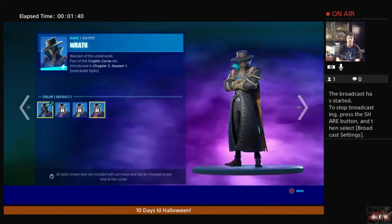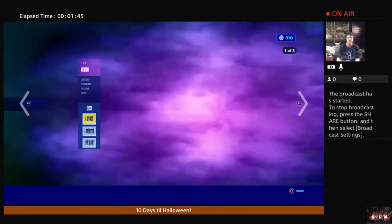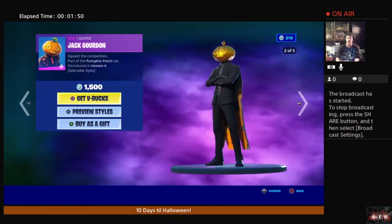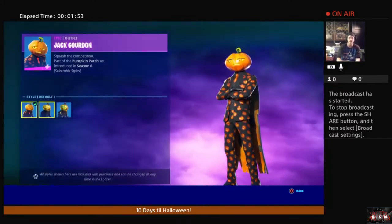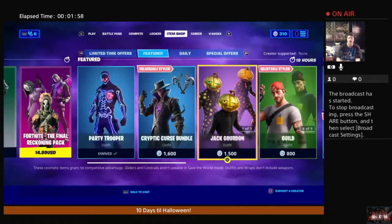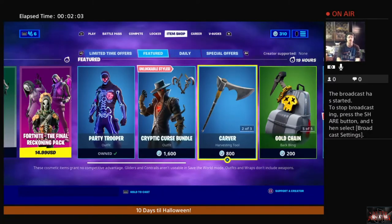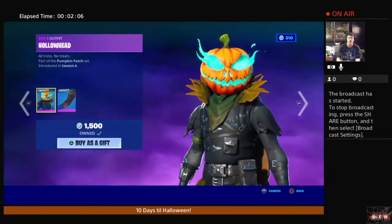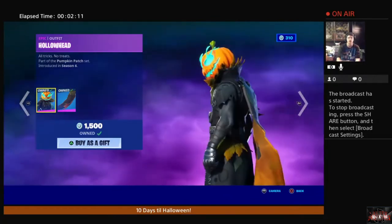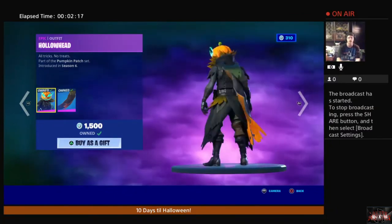I almost got him simply for the challenges that went along with him, but I kind of like this Pumpkin Head fella. He's got his little soldiers with him, these Pumpkin Headed Gorded guys. They have alternate styles as well, up to three different ones. But the guy I went for was this Hollow Head character — I picked him up, not a bad deal. Kind of like the whole Sleepy Hollow type armor thing going on with this guy. He kind of reminds me of Raven, but with a Pumpkin Head.